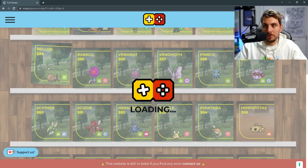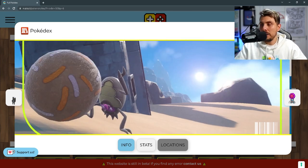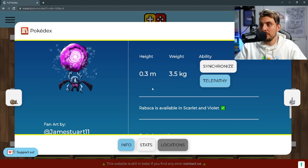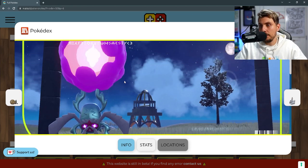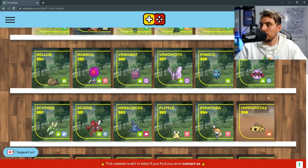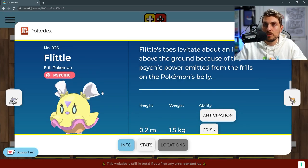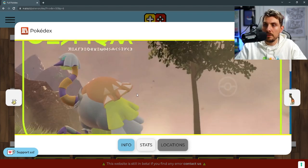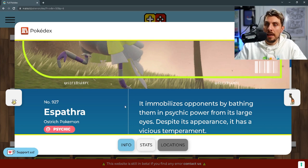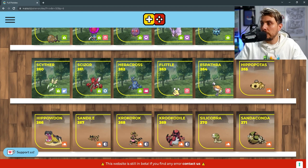Then you've got the Cacturne line. We've got Rellor, a brand new pure bug type Pokémon based on a dung beetle. Then this evolves into Rabsca, which is a bug and psychic type. We've got the Venomoth line, Forretress, Scyther, Scizor, Heracross, and then Flittle, which is a new psychic bird Pokémon. It has the ability Speed Boost and does evolve into Espathra — an ostrich-looking Pokémon that's a pure psychic type with some cool abilities and moves thanks to that Speed Boost.